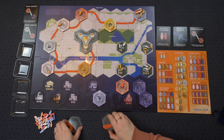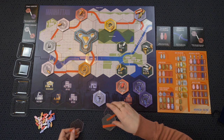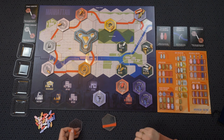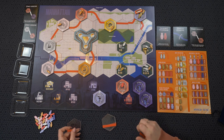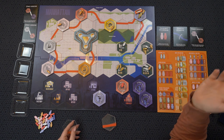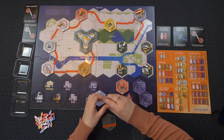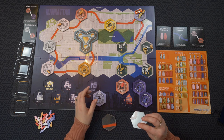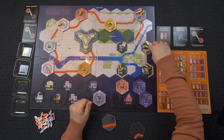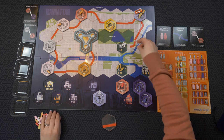I can build two tracks — actually wait, I can only build one track on a water tile even if it doesn't cross the water, because it takes up a whole action. It looks like I can only go to that one — I don't want to go to 96th Street, I want to go to this one. Anyway, that's the end of my turn — I guess I'm going here.